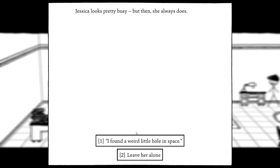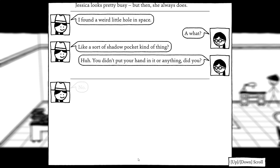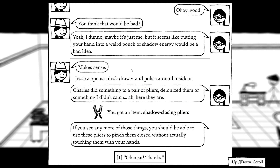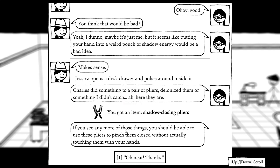Hey Jessica — I found a weird little hole in space. A what? Like a sort of shadow, kind of pocket, kind of thing? You didn't put your hands in there or anything, did you? No. Okay good — you think that would be bad? Yeah, I don't know, maybe it's just me, but it seems like putting your hands into a weird pouch of shadow energy would be a bad idea. Makes sense. Charles did something to a pair of pliers — deionized them or something. Here they are: shadow closing pliers.